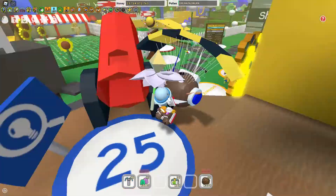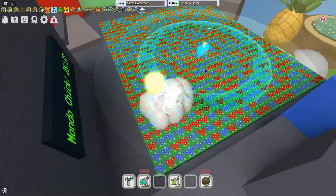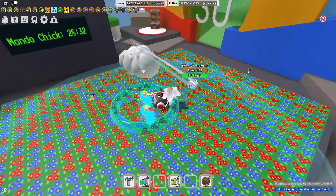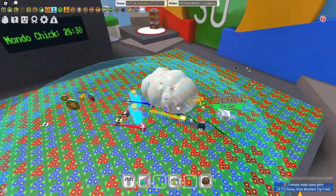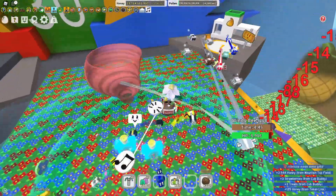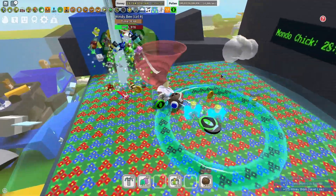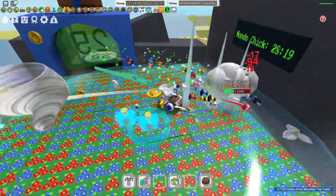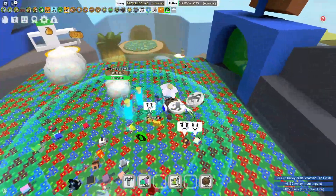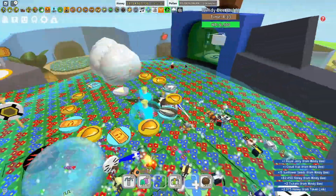Today I'm going to be showing you the bug run that I do. If you get a windy bee, do it — that's free money, honey, blah blah blah. You need to do your windy bee's donate to the wind shrine every hour if possible. That'll help you get your windy bee if you don't have one already.